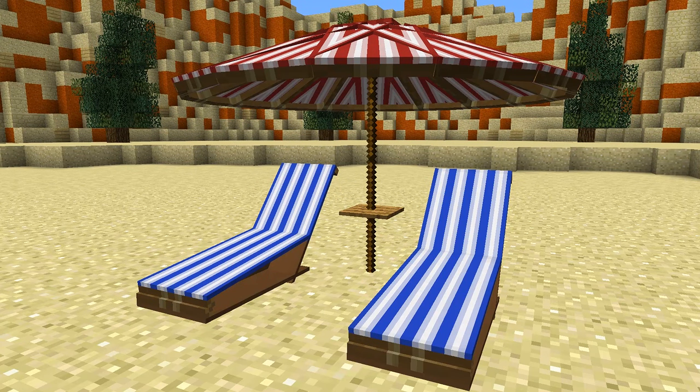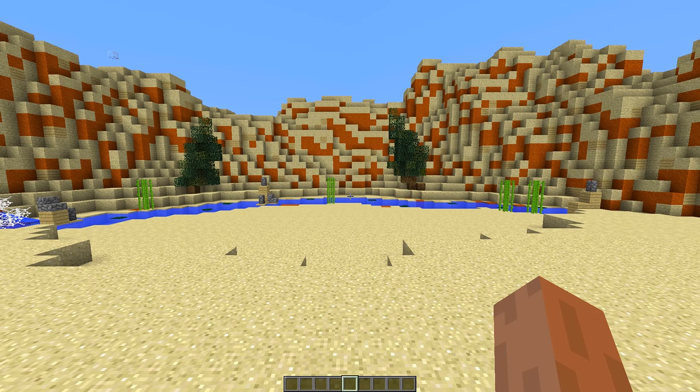Today I'm going to be showing you how you can get this awesome looking beach furniture inside of your Minecraft world. To get this we are going to have to use something called a one command block creation. These are only available on PC version of Minecraft, but stay tuned because it is absolutely awesome and you're going to want to see this.